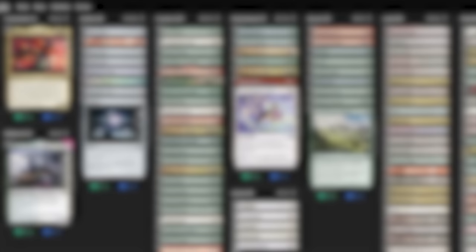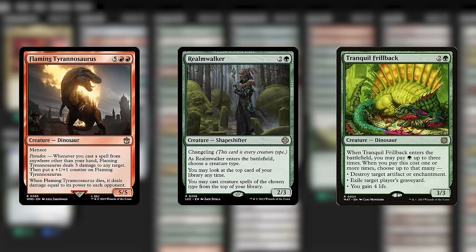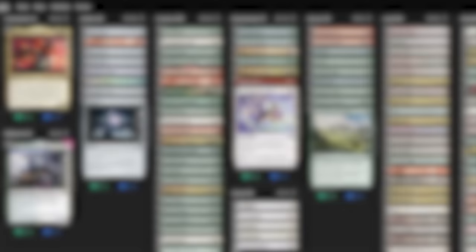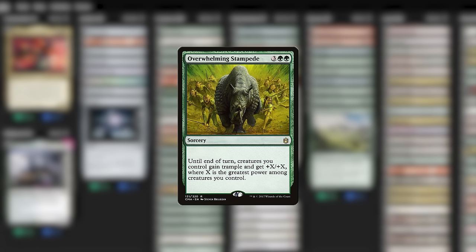How will we replace the expensive dinos? The dinos that I just barely couldn't find room for in the first list were Flaming Tyrannosaurus and Realmwalker. And I'll add in a Tranquil Frillback too, which I believe is from the Aftermath set, which means it's been nearly forgotten. Realmwalker is a changeling that can give us card advantage and help us predict our discoveries, and the Tyrannosaurus triggers every time we discover — very fun. Frillback is great for dealing with various types of problems around the board, and it's especially annoying to our opponents when we blink it. And since we don't have Galta the Stampeder anymore, I'm filling our final card slot with Overwhelming Stampede — a replacement for the Akroma's Will we lost, because I just want us to have a good finisher spell. This is a card that makes the deck go boom.